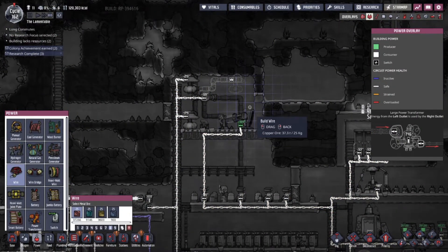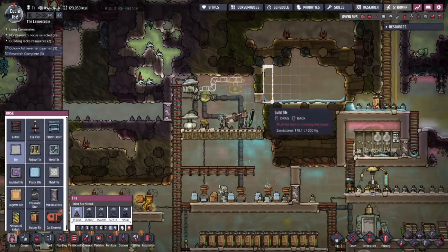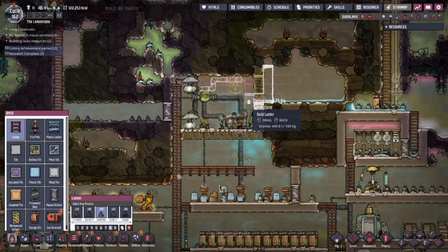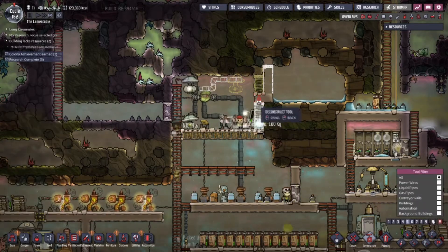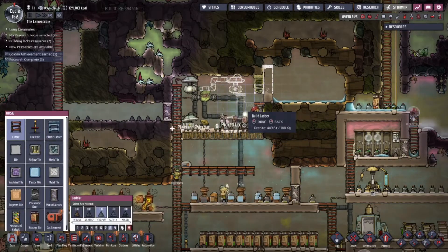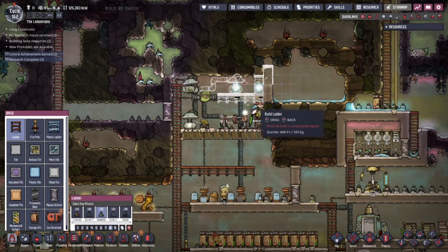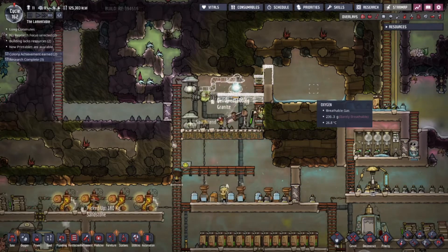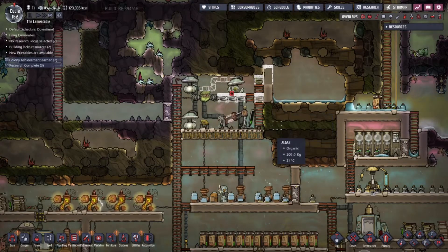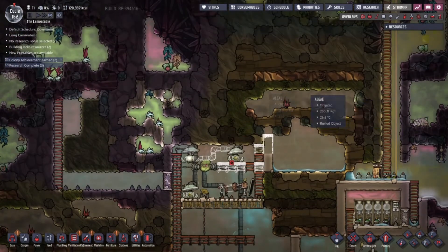They're not gonna be able to reach the open area again. Nope, you're gonna have to build ladders or something. They're very happy it seems — yeah, other than the fact that they can't breathe. Alright, I do need some algae, so I think I'm gonna be digging through here.